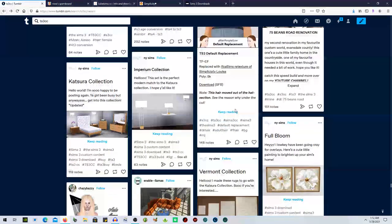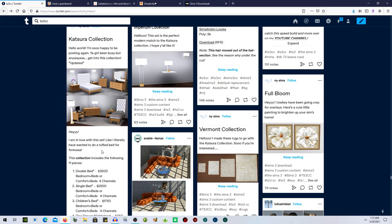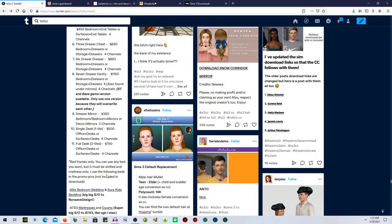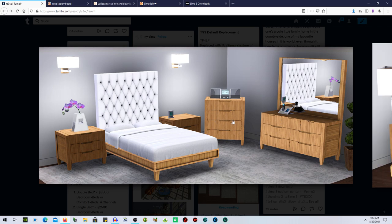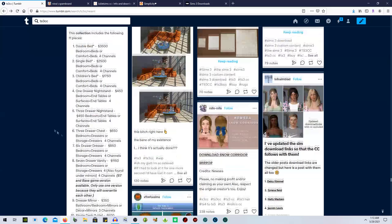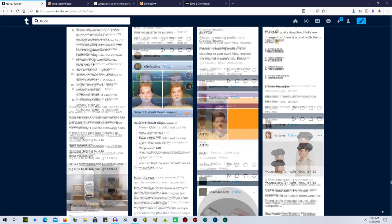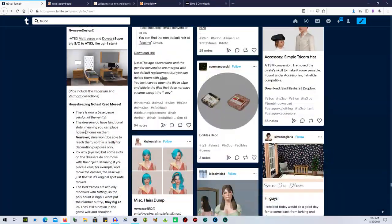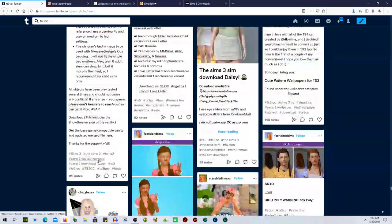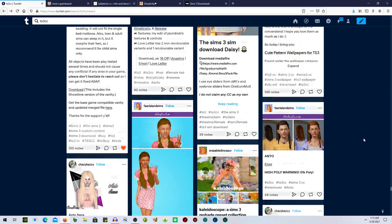We've got a cute bedroom set — I'm in love with this. It's an 'Attempted Bed' — bed frames only, you can use any bed you want but it must be slotted. The mattress isn't included but they use the Falling Beds in the promo pics and they've left the mattress info so you know what to get. I'm going to reblog this because I'm kind of excited about this cute little set.